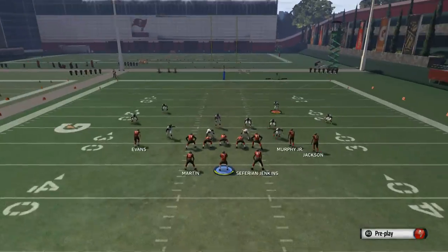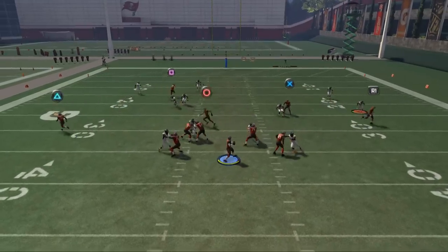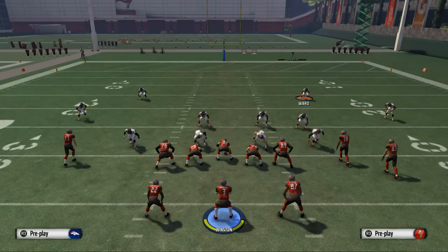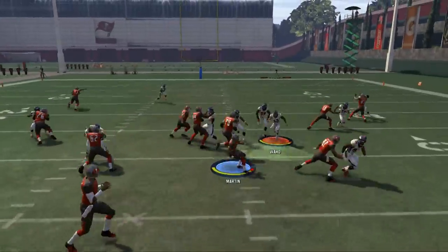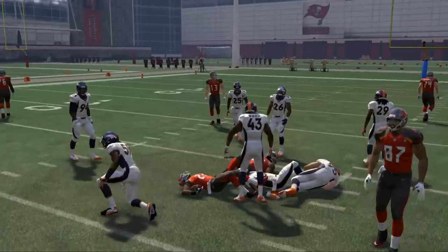Out of cover three, you're going to be able to click on and make that nice catch with Evans coming across — you don't have to worry about high pass leading it because Vincent Jackson's route is going to do a nice job of getting a void in the cover three. You can step up in the pocket and then make a good pass. Winston is just kind of struggling with the deep pass because of his deep accuracy.